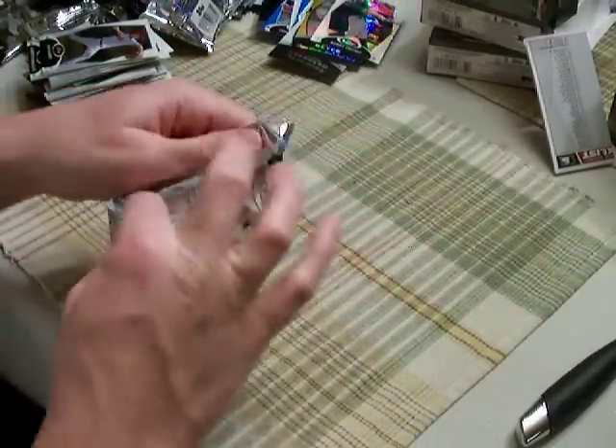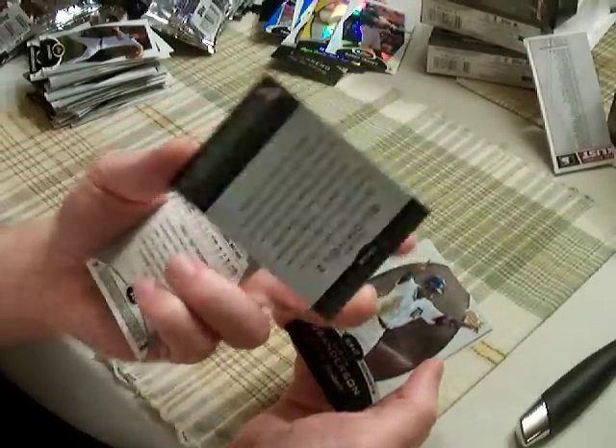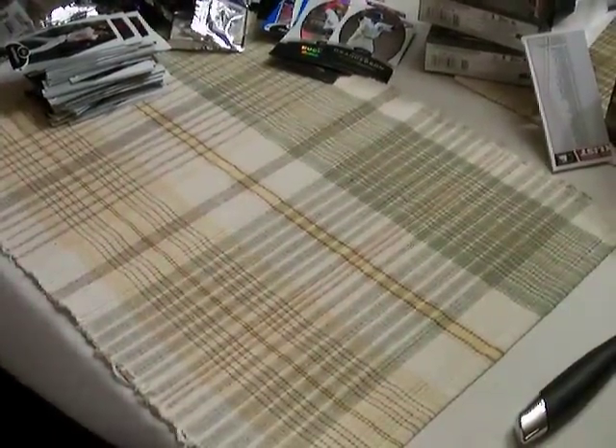Last pack of Finest Baseball. We have Filet Buckles — Refractor, not numbered, Red Sox — and a Finest Moments card. And that's it for the Finest. Thanks for watching. Peace.